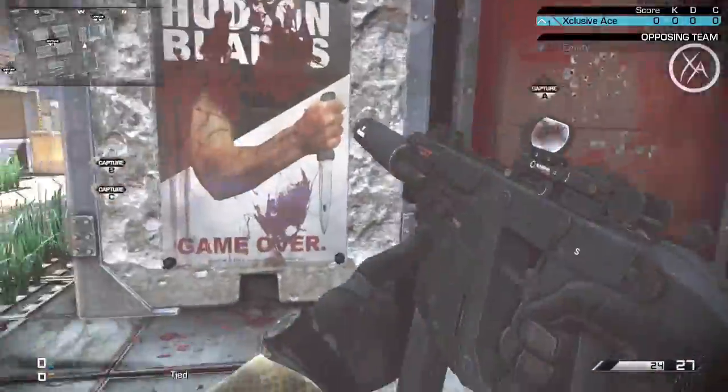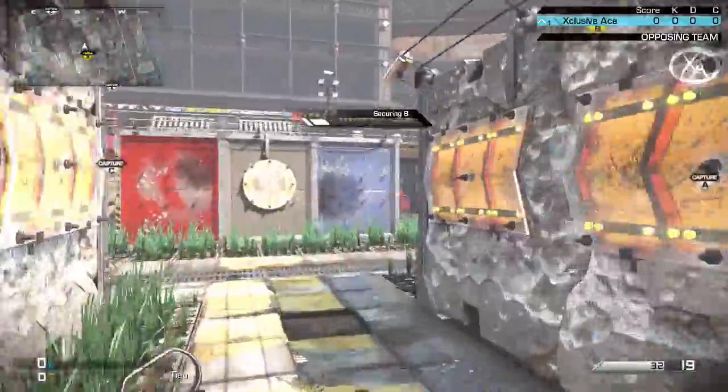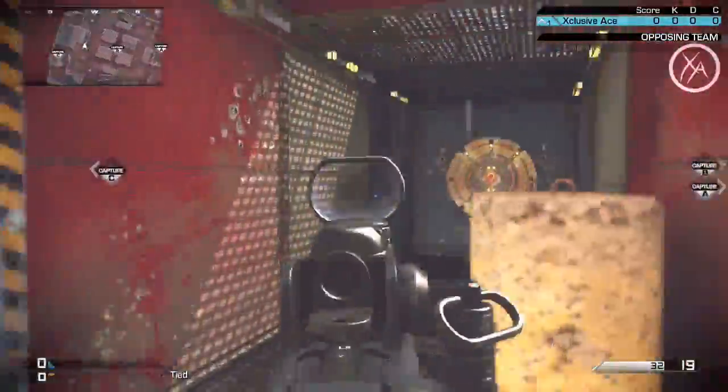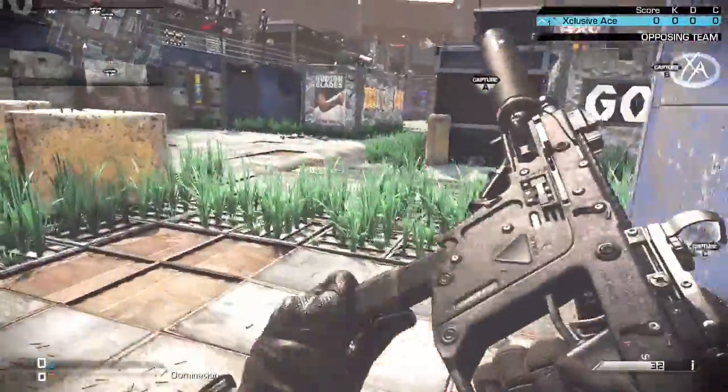Same goes for this guy right here — you can shoot through this if you think someone's camping inside there. And also this one over here, you can shoot through both sides of it. So if someone's camping in there, you can just spray through and get a really easy kill on them.